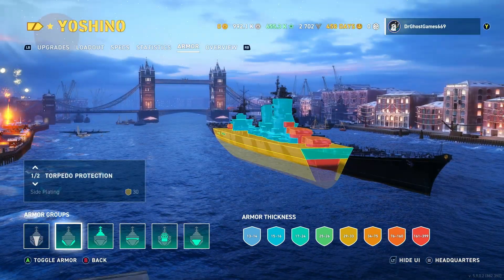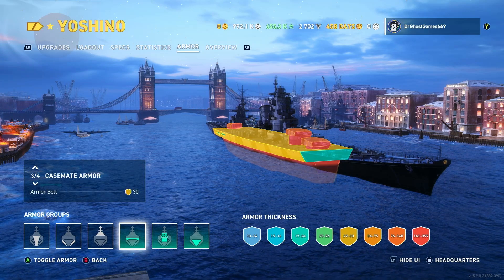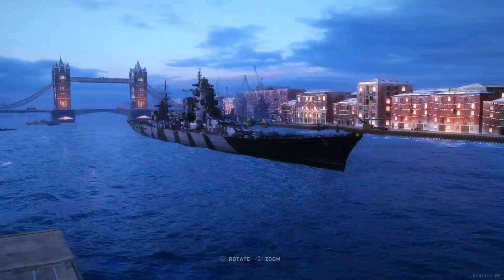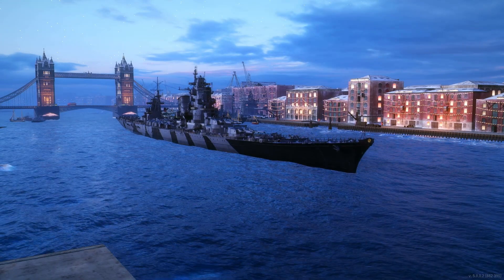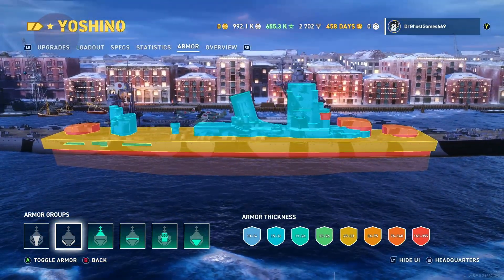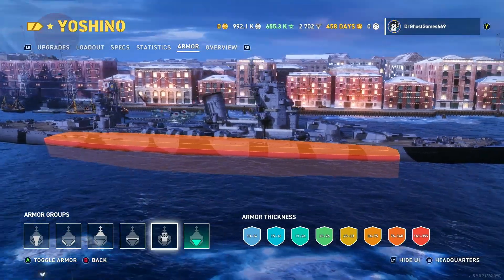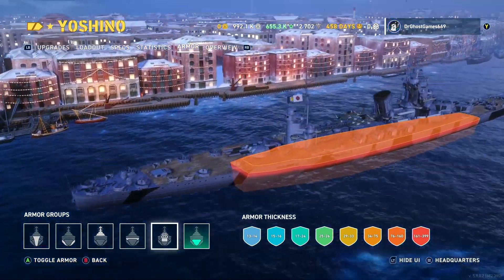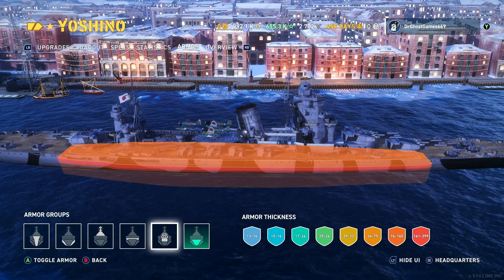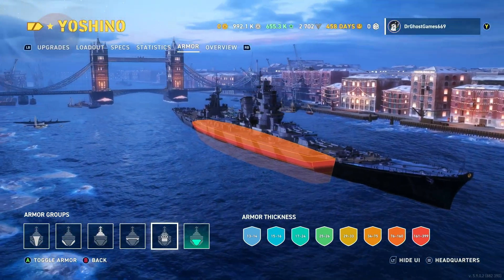If you take away the bow armor, you do have some pretty good side plating and belt armor — about 30mm there. If you can bait people to shoot at your bow and then swing out and hope those shells hit your belt, that's the option you've got. You do have some superstructure in the middle to worry about as well. The citadel is big and chunky — I've been citadeled in this cruiser. Every battleship that catches you will smack you around, so be very careful.